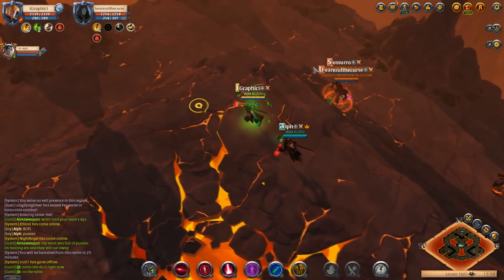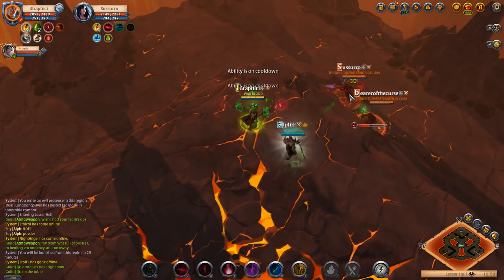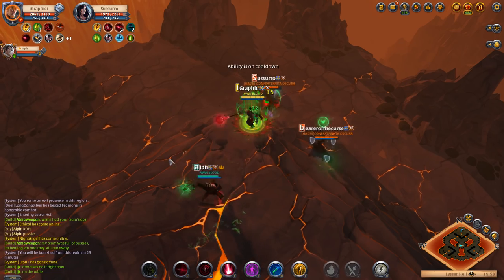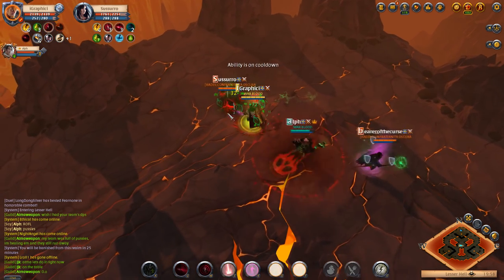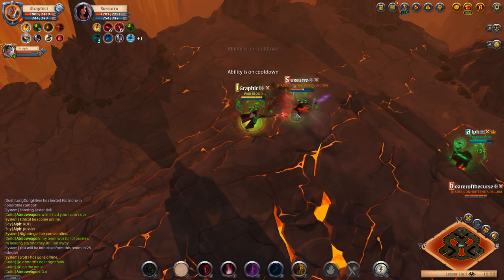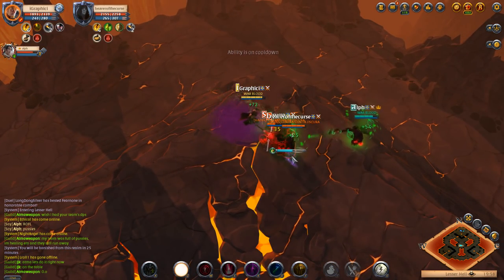So here we are at the first clip — we're checking them out, seeing what they're running. We're going to be focusing the damage dealer as always with this build. We kind of have them split up right now. Alf's going to fear that guy away, taking the healer out of the fight, so we can get a lot of damage down on the other one.